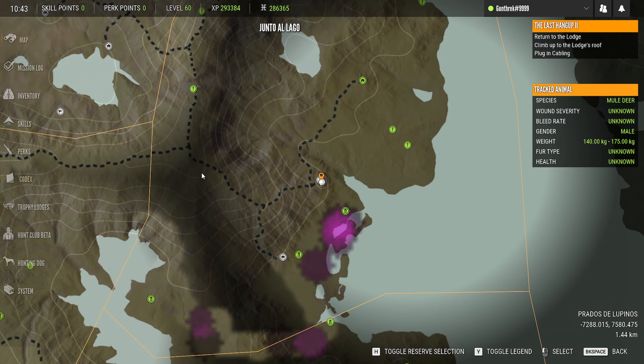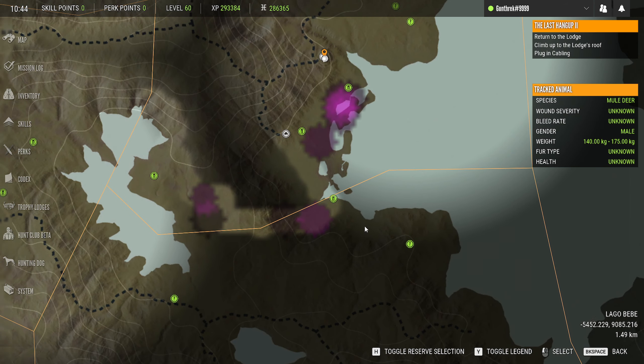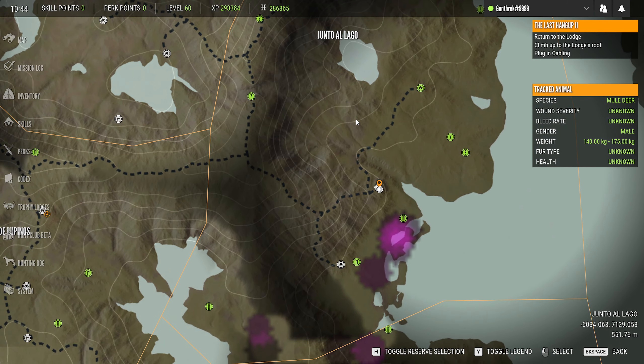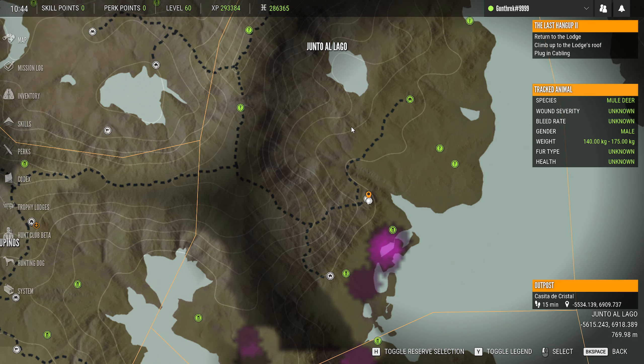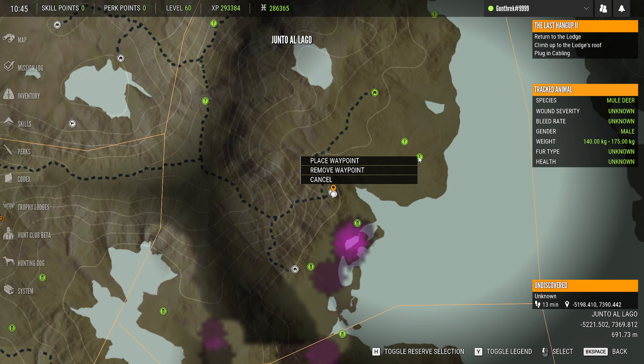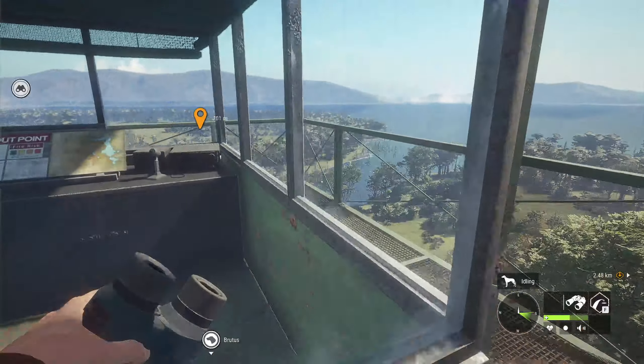There's another outpost over here. I don't want to have to come all the way back over here, so we'll probably come over here and grab all three of these, then fast travel back and end the episode on that mission. Let me get back down here and I'll see you guys in 700 meters.